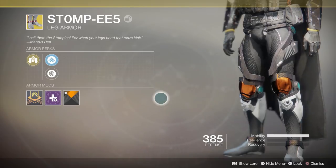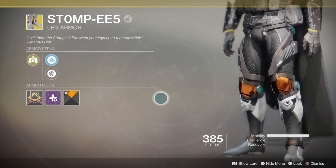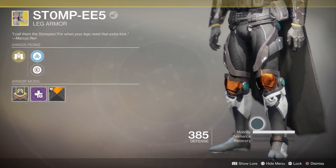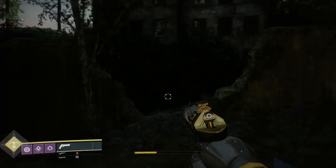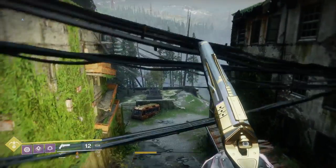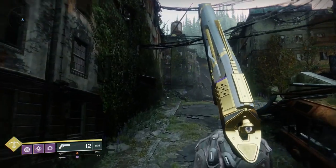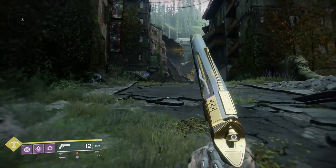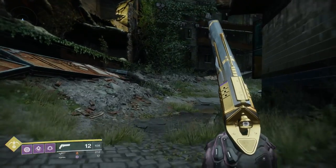This improvement to the Stompy exotic armor doesn't quite make it as good as Bones of Eao were for Destiny 1, however it does make them really really useful for most of the time. Like any exotic, it's going to be situational when you use them, but for me right now I'll probably have these equipped a lot when I'm just running around doing patrols because it's fun — you can jump it feels like halfway across the map. You're basically covering a bunch of distance when you have the Stompy leg armor equipped. You also have that improvement to your sprint speed and slide distance.